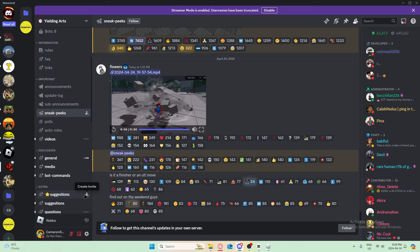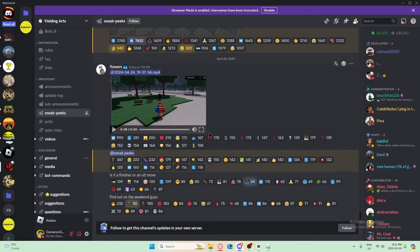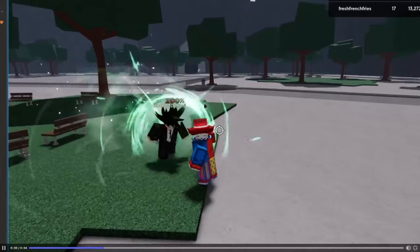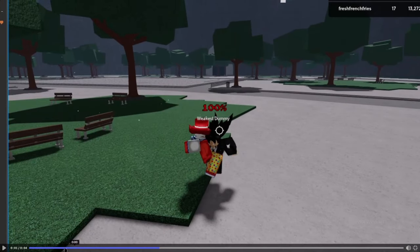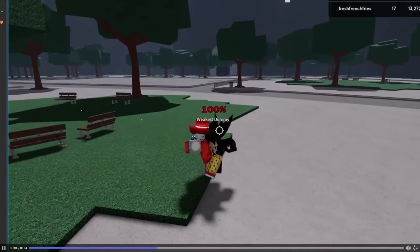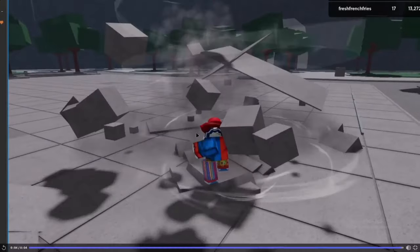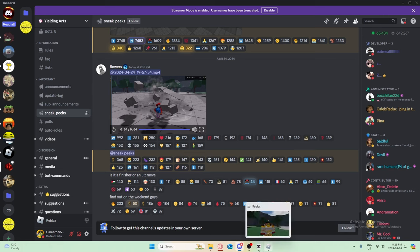This looks like the new Tatsumaki ultimate move, but the owner said right here: is it a finisher or an alt move? Which is a very good question because this looks like Crushing Pull — it grabs them. But that's pretty insane for a finisher. And we'll find out on the weekend.